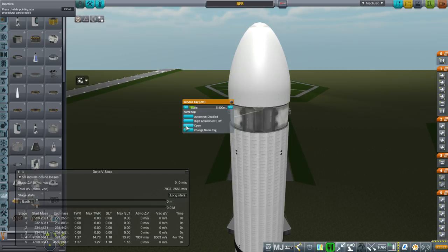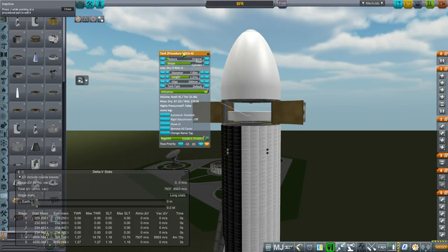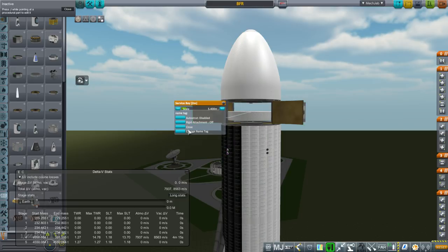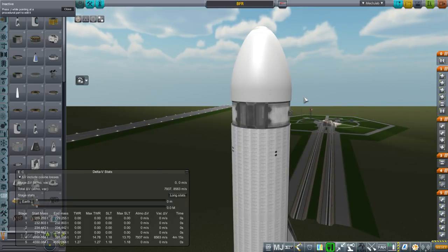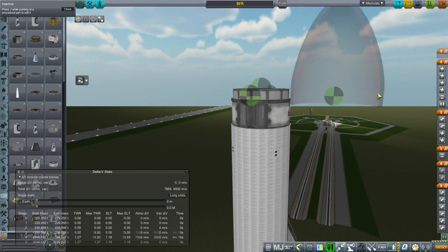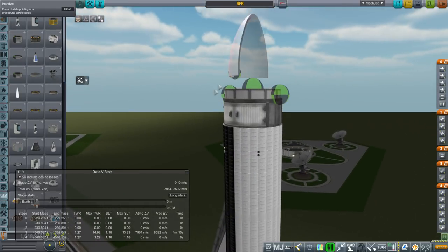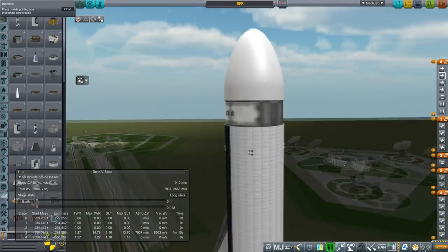Right now this is our cargo bay, and we have got 150 tons of regolith there - just a bunch of rocks. So 150 tons exactly, and that was the rated cargo for low earth orbit with reusability. Up here is an empty bay for passengers or whatever, but right now we're just going to leave it like that.